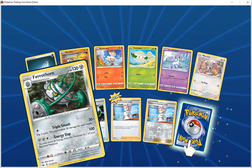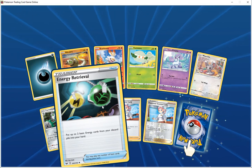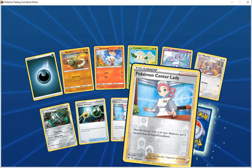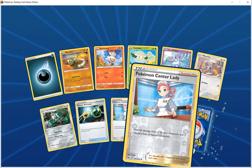Trainer item energy retrieval — put two basic energy from your discard pile into your hand. Plug and apply green order level for both your trainer support and Pokemon. You'll heal one of your Pokemon and recover from all special conditions — that's really good actually.